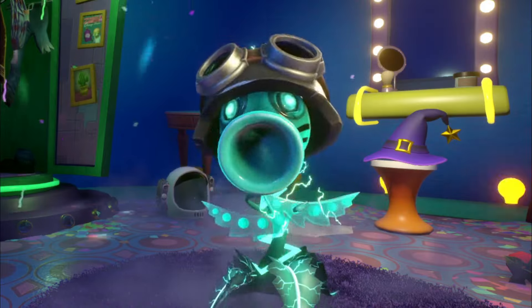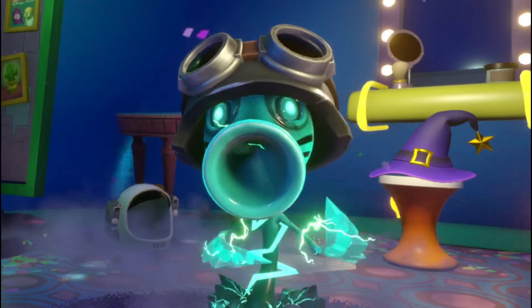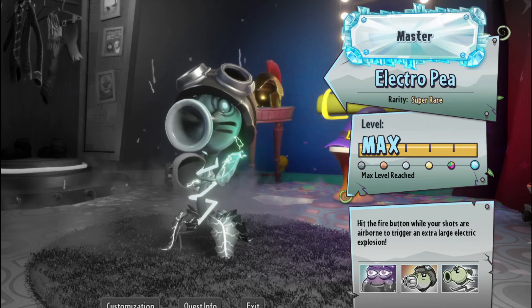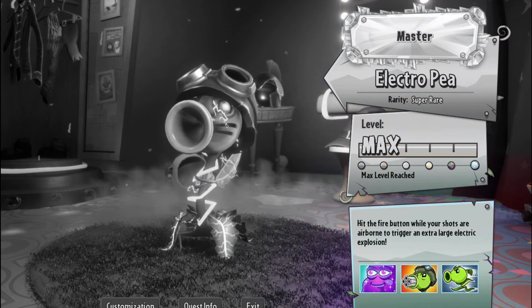ElectroP is a P-Shooter variant that nobody likes, which technically means he has no friends. But that's a conversation for another day. He falls under the super rare rarity and has a few gimmicks to his name.